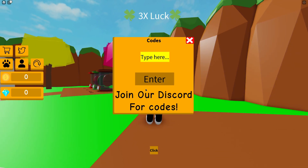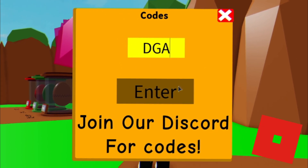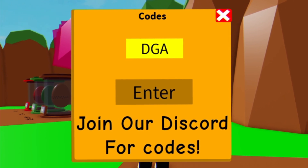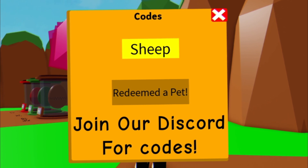The first code today is going to be DGA — go ahead and redeem that one. Enter it in and as you can see, that gives us some nice little coins. Then you have the code SHEEP — go ahead and enter that one in, and that gives us a pet.